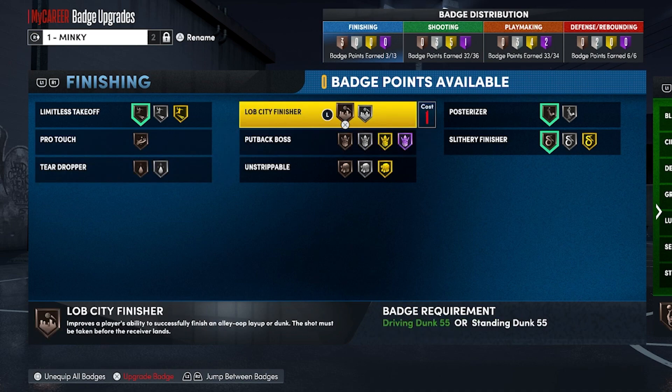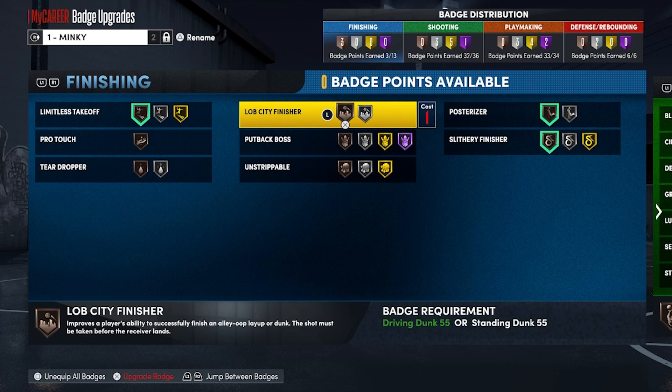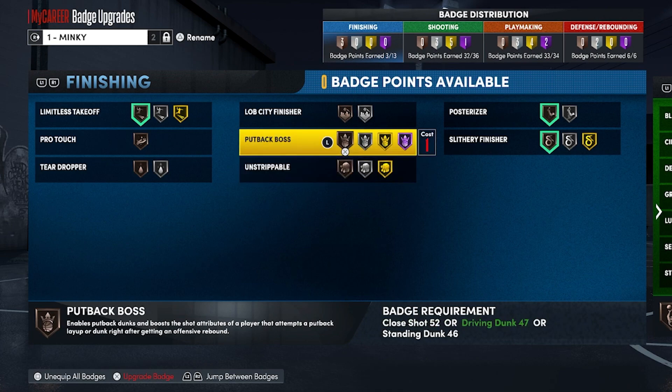Lob City Finisher: you're fine with it on Bronze. The PG can have Special Delivery on; lobs seem pretty easy to time at the moment, so you probably only need Bronze — not a must-have. Put Back Boss is a must-have badge for centers right now. Your shot attributes go up off every rebound and it helps you get standing contacts, which are the more reliable contacts this year. Put Back Boss is surprisingly OP for big men.